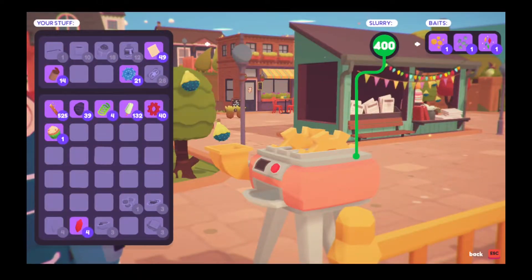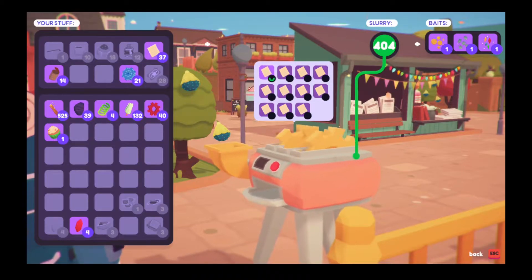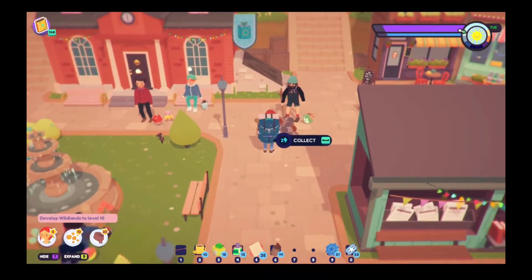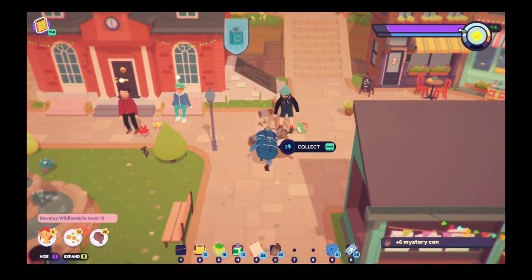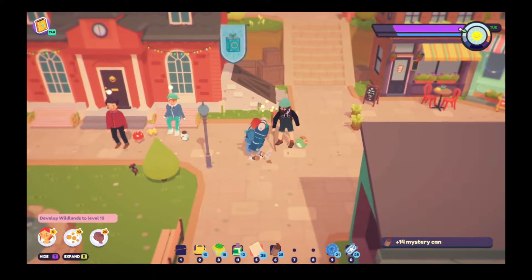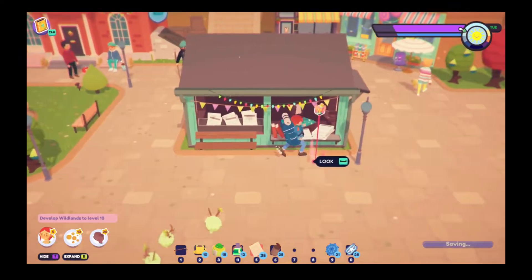We can now reconstitute recipe pages, which is amazing because I have so many and nothing to do with them. It's wonderful to be able to collect them for future recipes. Also, they fixed it so that if you have all the recipes and you don't have any new recipes to learn, you are not going to get recipe pieces as a reward from the little quests.